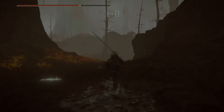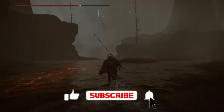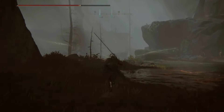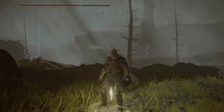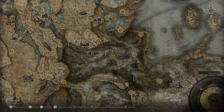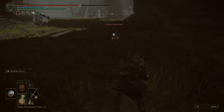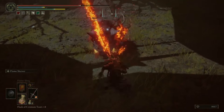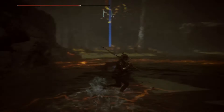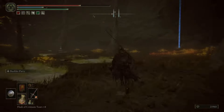Continue your linear journey forward and we need to reach our next site of grace. From the Abyssal Woods Grace we need to head north to this marker where we have some more treasure to collect. There are a bunch of enemies here so take care of them — you're going to find a Scadutree Blessing and a Smithing Stone 7.